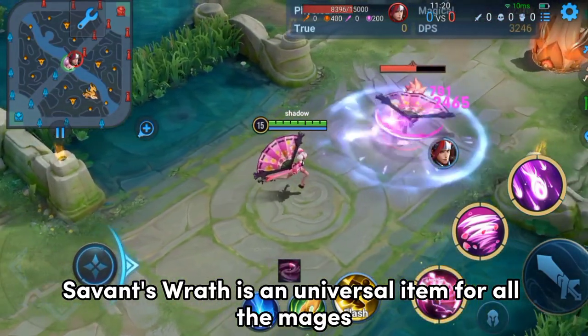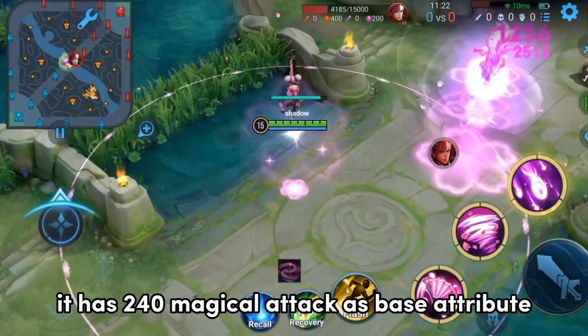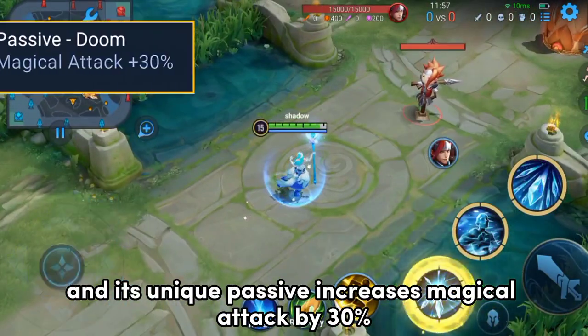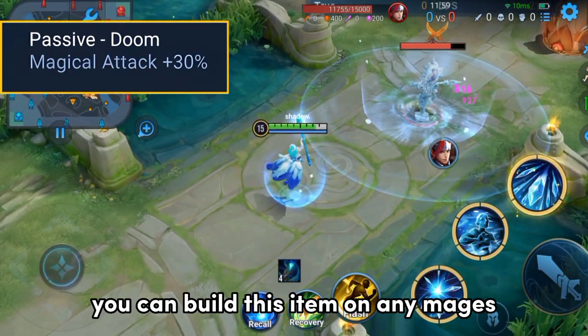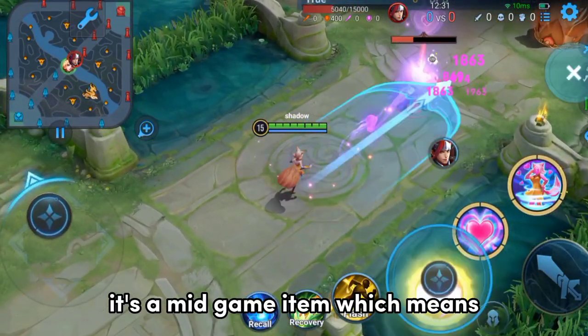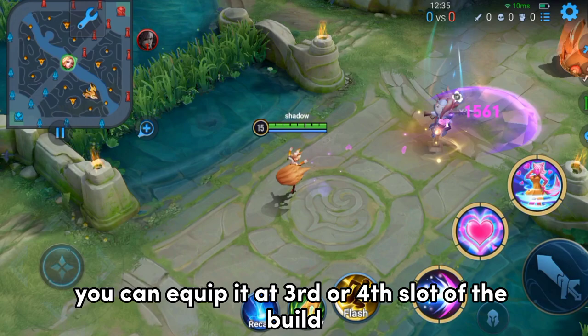Savant's Wrath is a universal item for all mages. It has 240 magical attack as base attribute, and its unique passive increases magical attack by 30%. You can build this item on any mage and it will boost magical attack greatly. It's a mid-game item, which means you can equip it at the 3rd or 4th slot of the build.